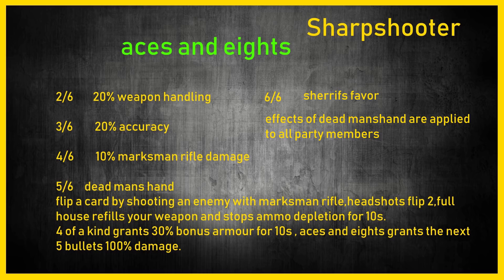Next up is a Sharpshooter gear set — Aces and Eights. The two-piece is 20% weapon handling, which seems to be stacking into marksman rifles. I don't really like weapon handling and accuracy for rifles specifically. The three-piece is 20% accuracy, which makes a little difference, and the four-piece gives 10% marksman rifle damage, which is not too bad.